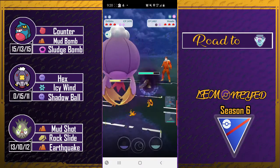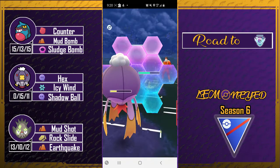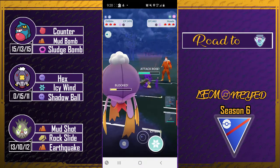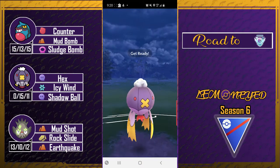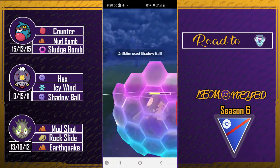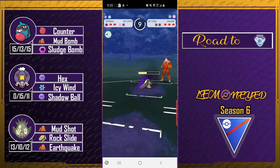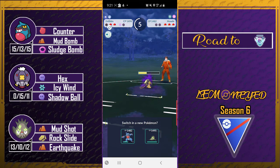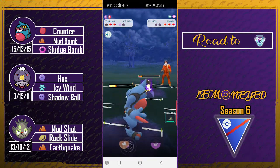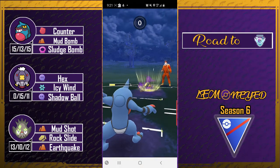We were able to debuff its attack and the fire fang damage is adding up, but I'm gonna shield to preserve the health of my Drifblim and control this shadow ball. They actually caught the ice wind the first time I got a charge move. Anyway I'm gonna go down — I still have toxic rope, which I think will be a better matchup against this thing.